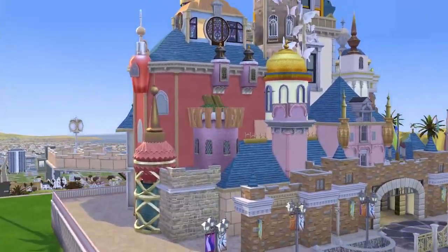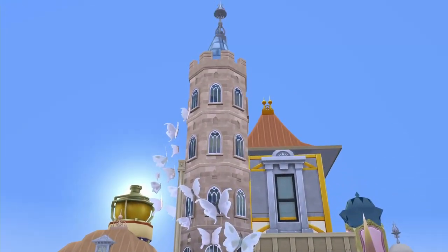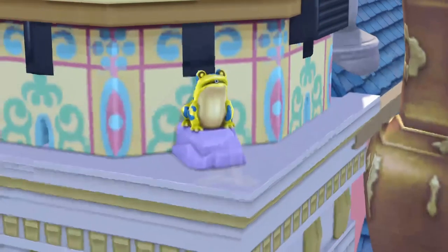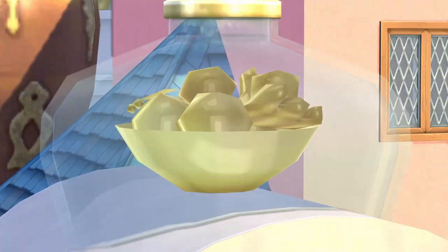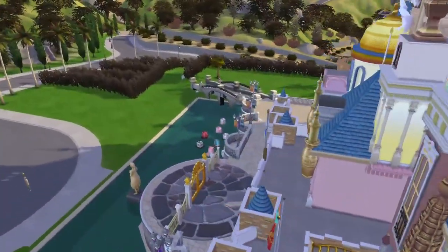Let us look at these different totems real quick. Let's see if I can recognize them. The long one is probably Tangled — Rapunzel. That one is definitely Tiana, like it has to be. Maybe this is Snow White because of the apples. I'm not entirely sure, but this is absolutely beautiful.